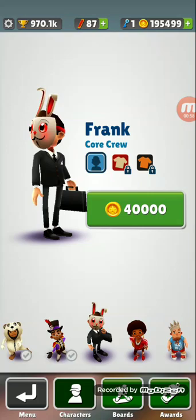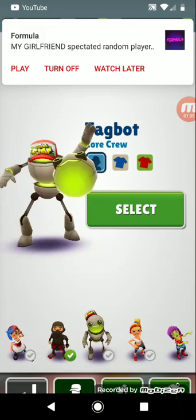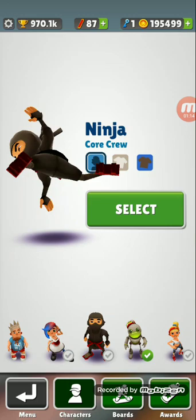So, this is also Frank's board, so we're not gonna buy Frank yet, but we will in a sooner video. Let's select Ninja and take him on the road. Let's test out this new board.